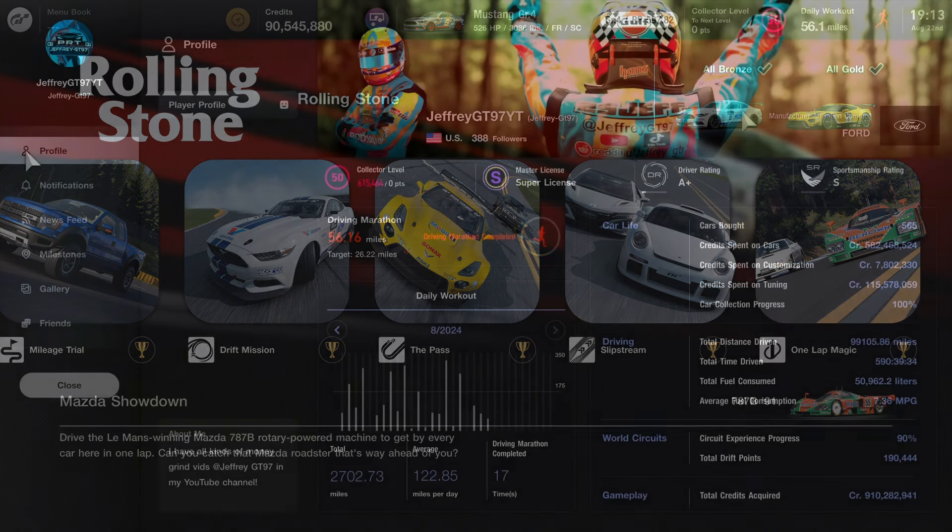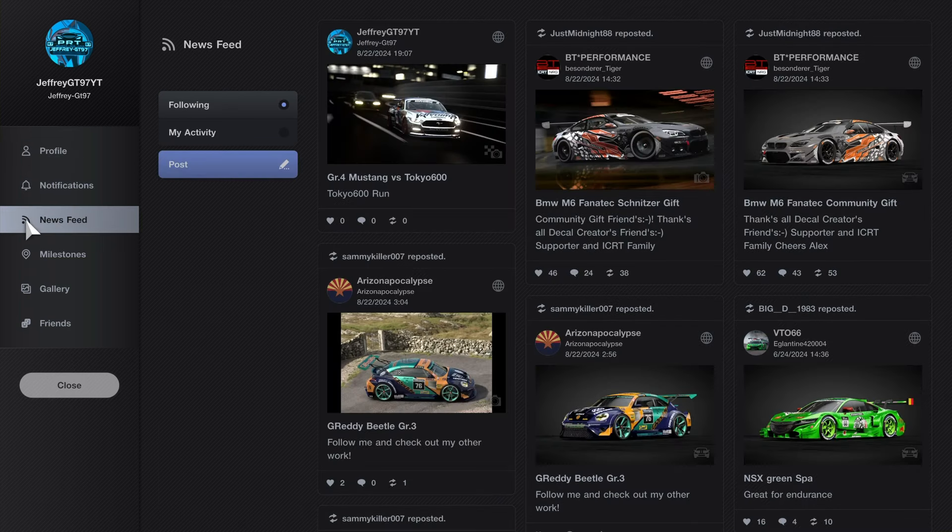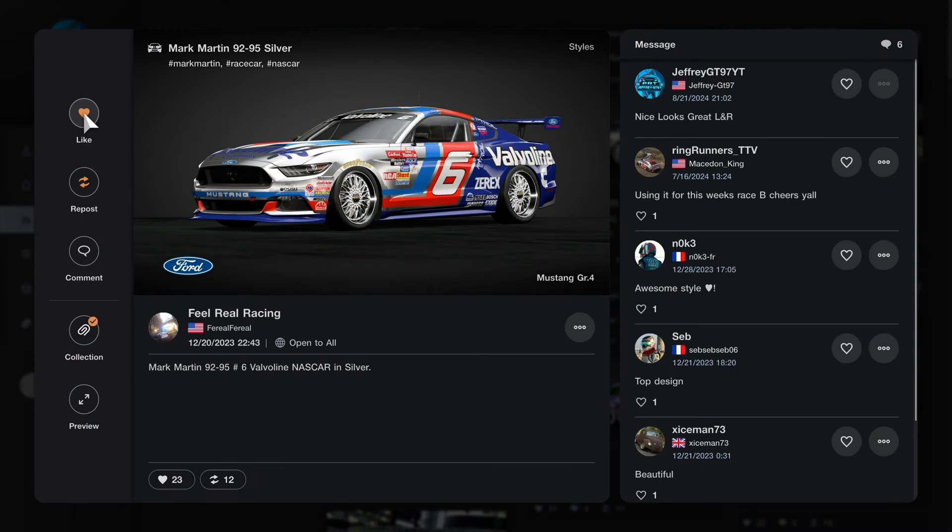After you get the car, let's head over to the livery section. If you want to follow me in the game, my GT7 profile is jeffreygt97 — you can search me for race photos or at the styles as well. The livery I'll be using is quite interesting: it's an early 1992 to 1995 Mark Martin Valvoline livery, which looks really good, bringing it back to the early-to-mid 90s. Replacing the white main base color with a chrome silver look looks really nice.